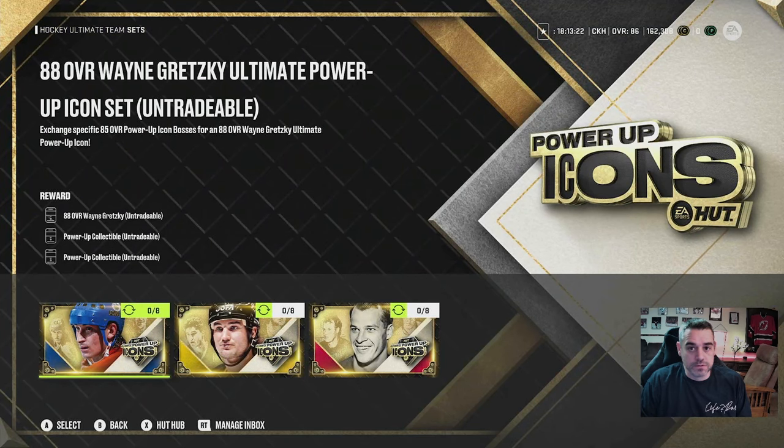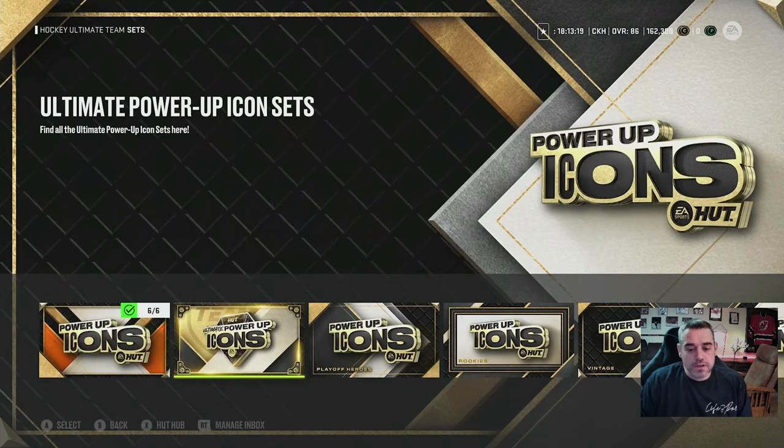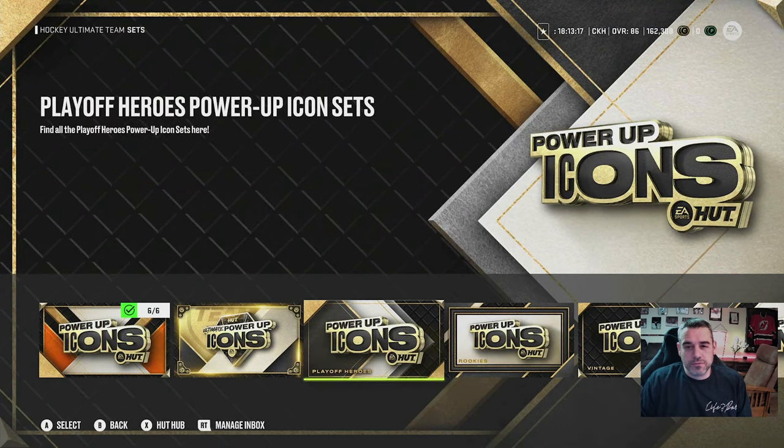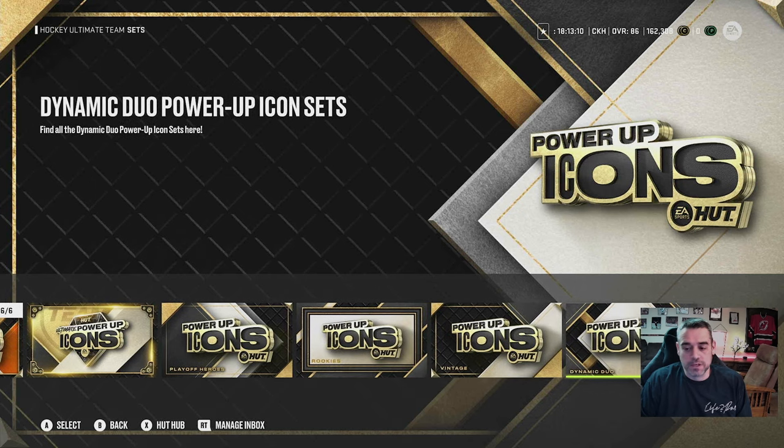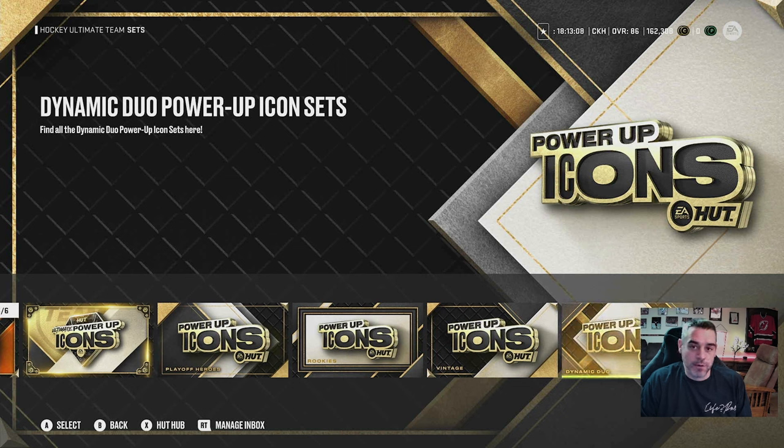The next obvious question is probably going to be: how do I get those eight cards? You're going to go into each of these four different sets. There's the Playoff Heroes set, the Rookies Power-up set, the Vintage Power-up set, and the Dynamic Duo Power-up set. And here's where it gets long — this is a grind. It's not easy to acquire, but this is how it kind of works.